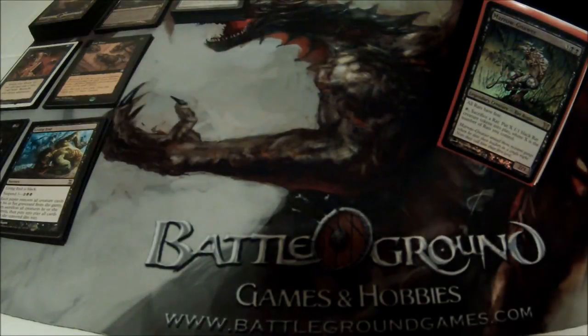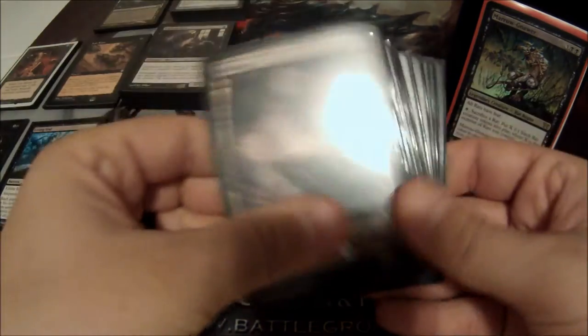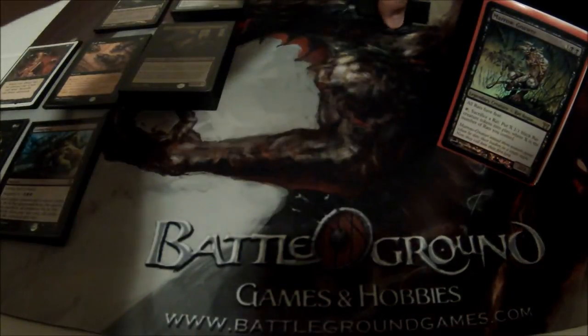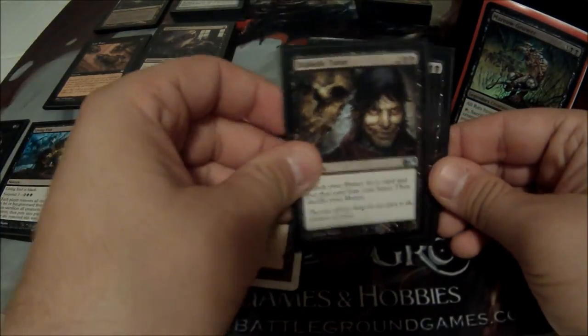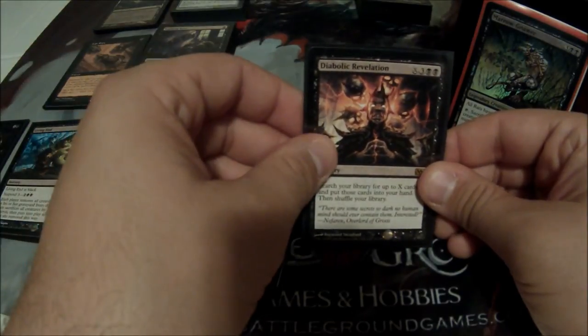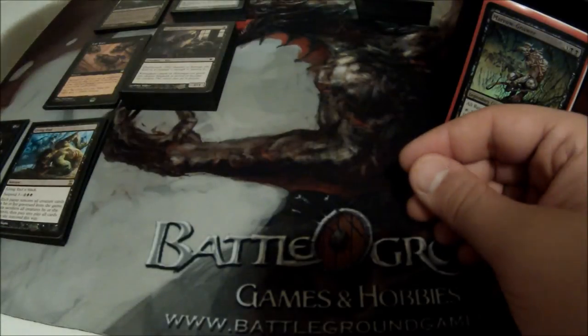For part two, I'm going to skip over some categories I don't really need to talk about — for instance, my basic lands, they're just basic lands. I run a few tutors: Demonic Tutor, Diabolic Tutor, Demonic Collusion, Increasing Ambition, and Diabolic Revelation. They're just tutors, they do what they do, so I'm not going to talk about them.